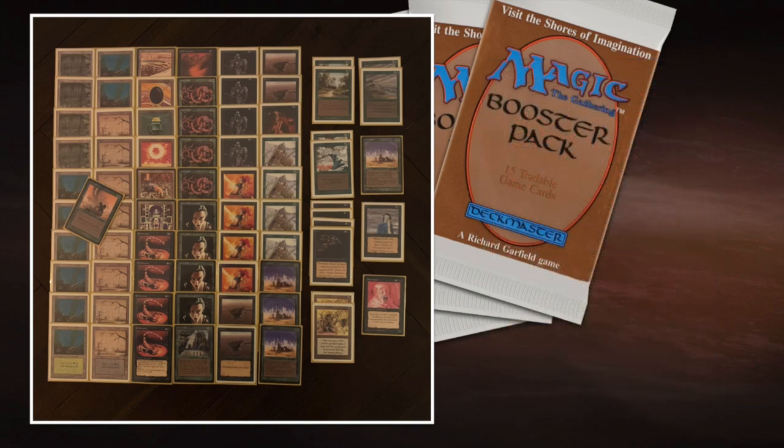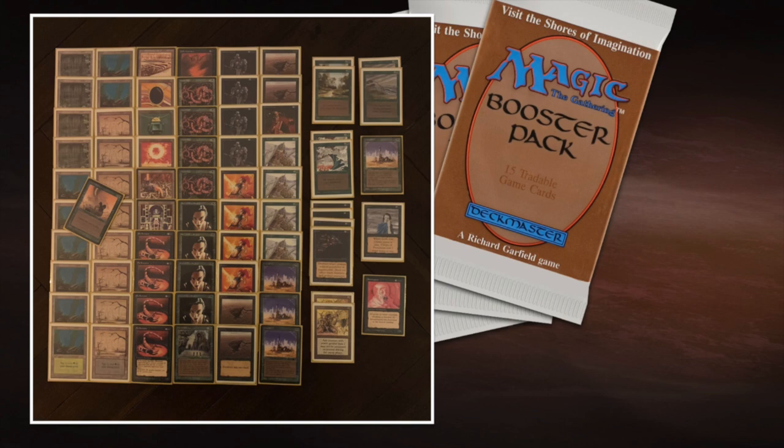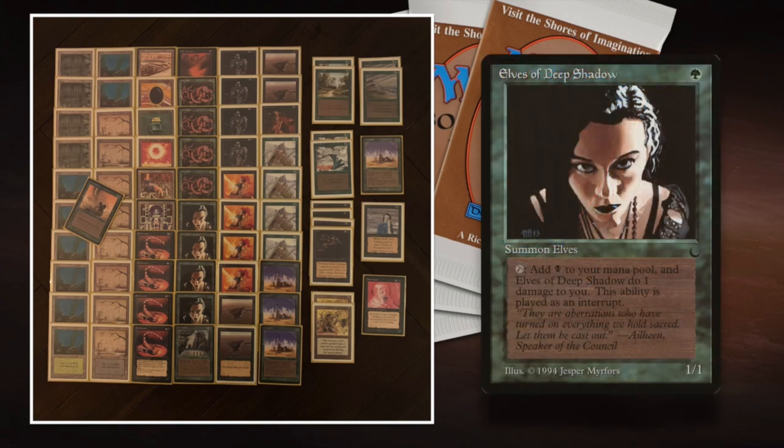If the game goes long — which I really don't want — I've got a Serpent Generator as backup, which can make 1-1 snake tokens that also leave poison counters. I want to ramp up quickly with Elves of Deep Shadow, the Moxen, and the Sol Ring to get early pressure and put the first poison counters on.